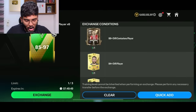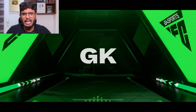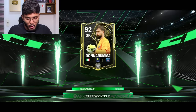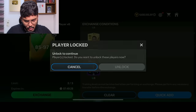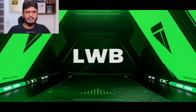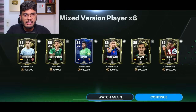Ghana striker — Fusaini. Horrible pack luck, shame on EA. The next pack is a normal walkout — Italy goalkeeper, Donnarumma! Team of the Week, 91-rated — I'm taking that for sure. Moving on to the third exchange — Spain left wing back Grimaldo? No, it's Reguilon. We got Roberto Firmino and Samba.